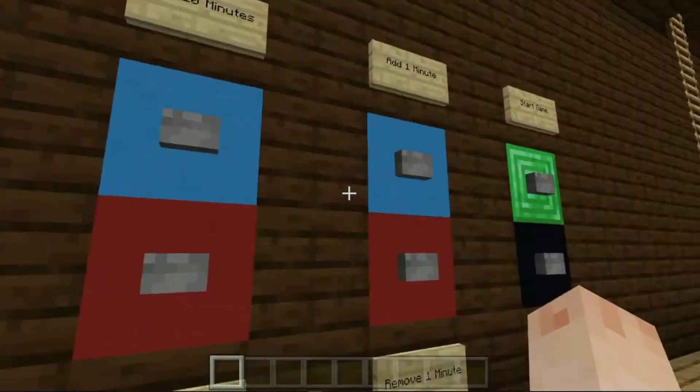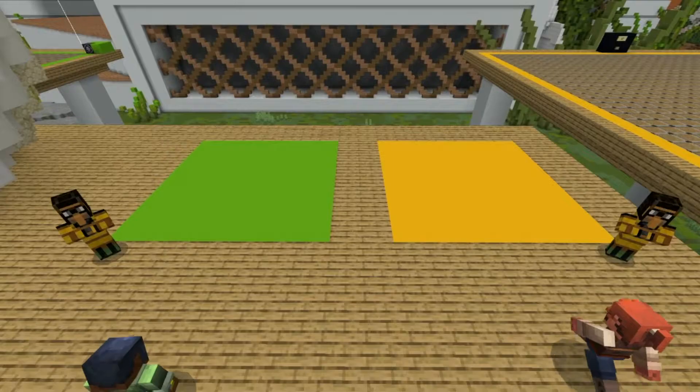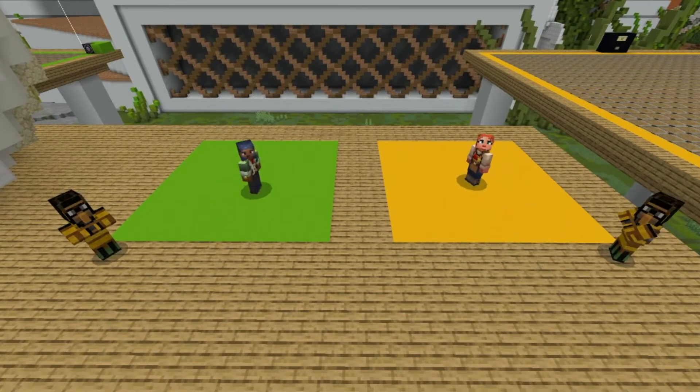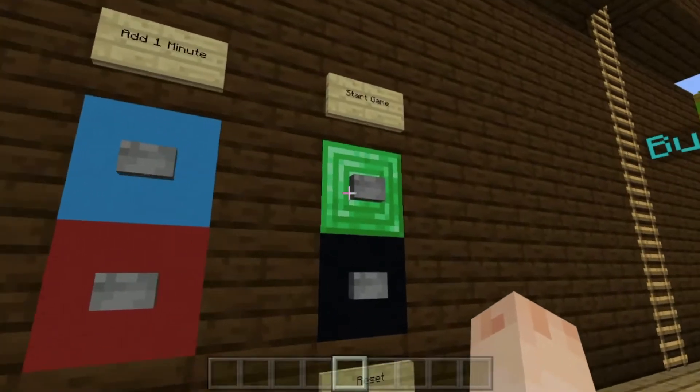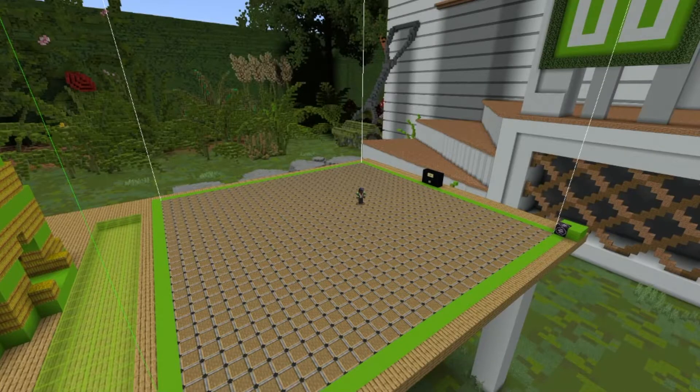So let's make the game last 12 minutes by adding 2 minutes. Next, get your players to stand on their team colours. If you have a large group who want to spectate, make sure they are standing elsewhere. Once we're in position, the host of the game can press the start game button on the green emerald block. The students' teams will immediately be teleported to their team platforms, and they can begin their competitive building. Each platform has an area of build-allow blocks that allow the students to build.